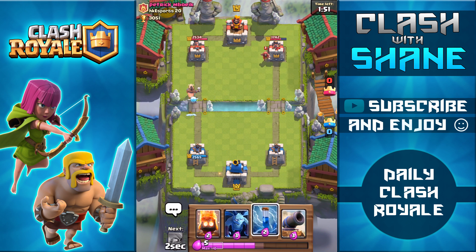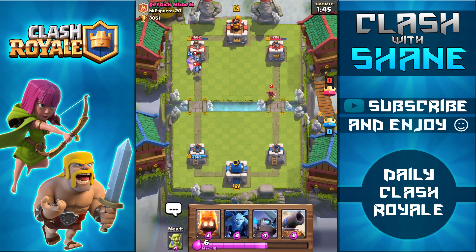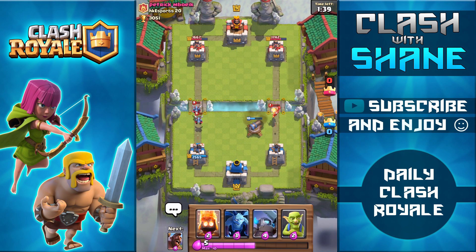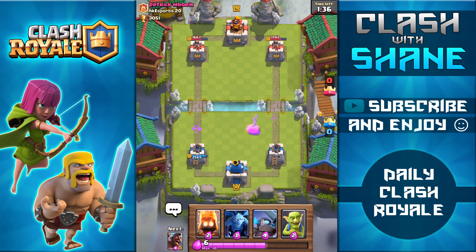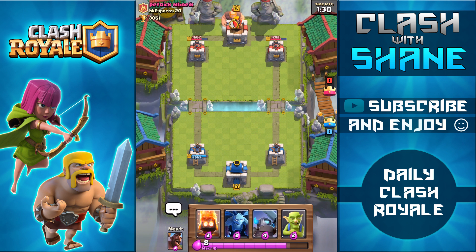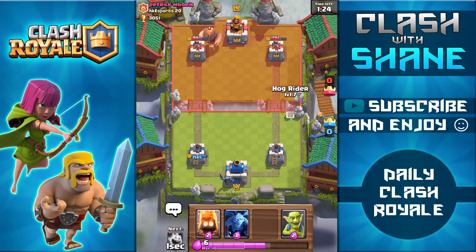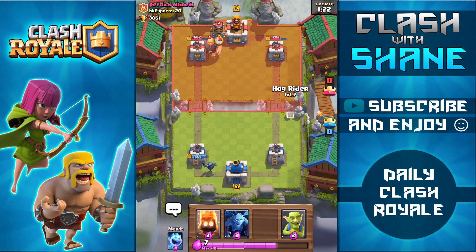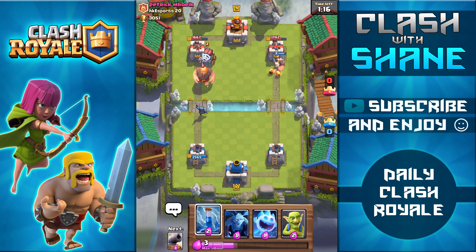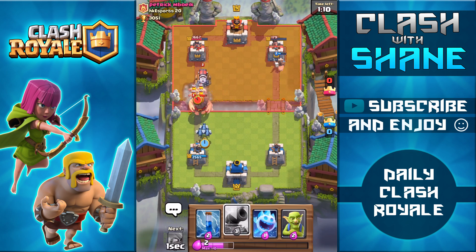I go on the left side to mix things up. He zaps the ice spirit again — that ice spirit zap combo is dirty against minions. I use the cannon to counter rather than the mini pekka, saving it for the giant. I miss having a melee tank unit like a valkyrie or ice wizard for those situations. Then I use the mini pekka and do a quick cycle on the right side, and surprise — there's a level 2 sparky with the hog rider!